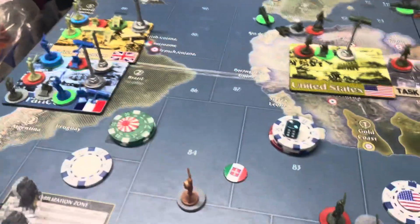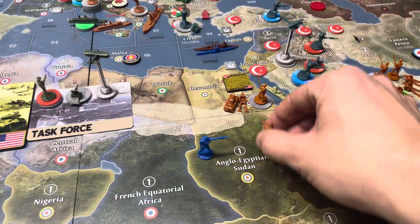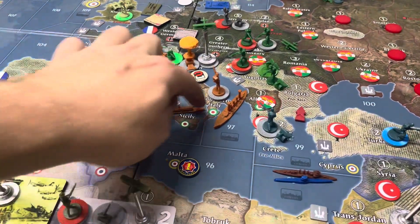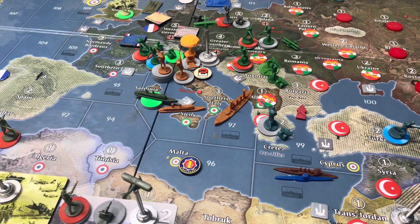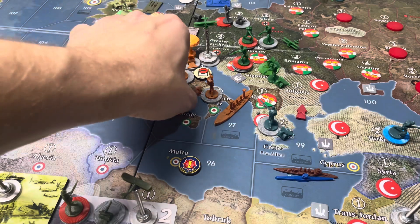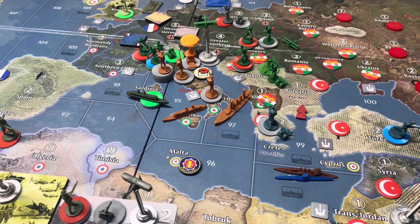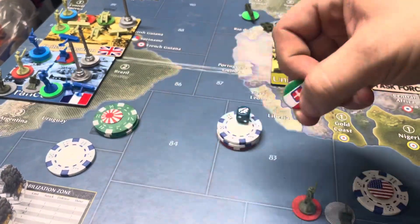Over to Italy. They had nine to spend. They spent all nine on three infantry. Their infantry here in Africa is going to come up and join the coalition in Egypt. Their two infantry around Rome are going to move up to help defend the north. Three more infantry are going to drop down at the bottom there. Italy didn't save anything and they will collect eight IPC this turn.